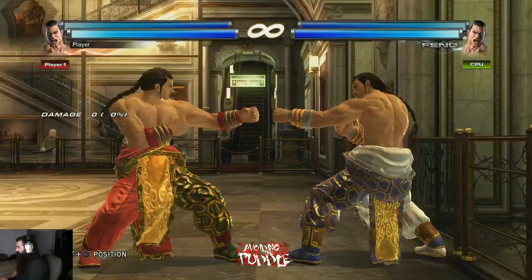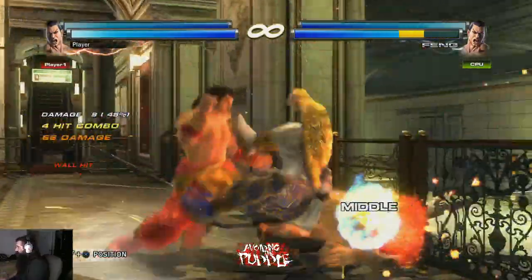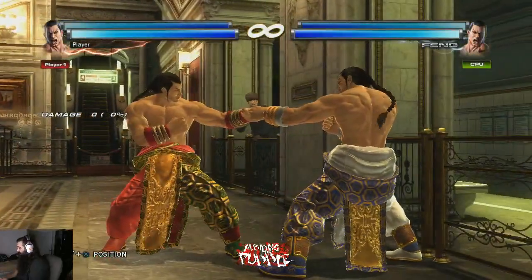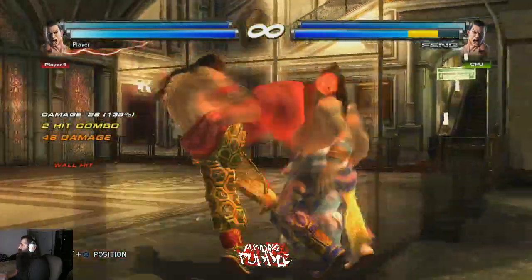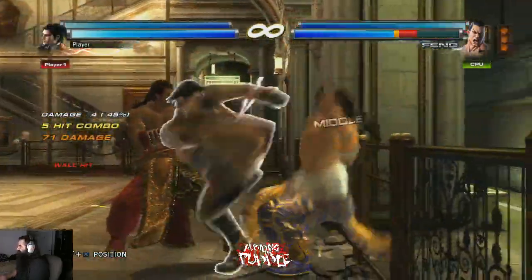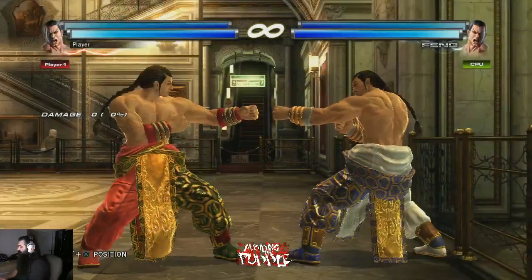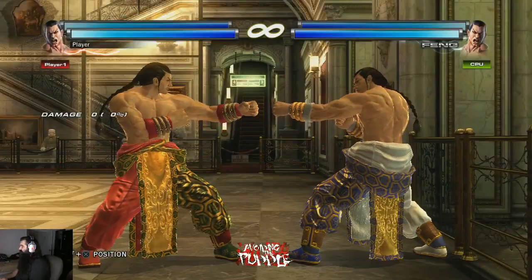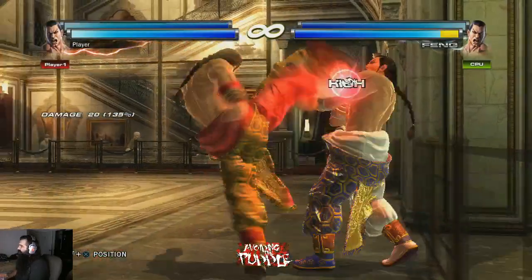I prefer db+223 as the wall bound move because of its reliability, but his best damaging wall bound move is 443, and it only uses up one wall hit which is really good. So with 443 you can do combos like this, add a f+3 in there, and you still get a little bit more damage — it's pretty solid overall.